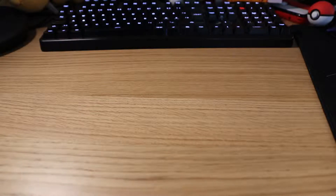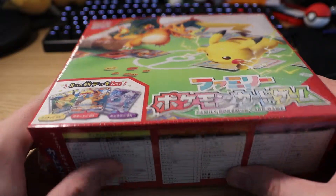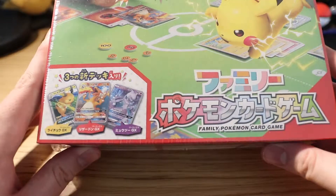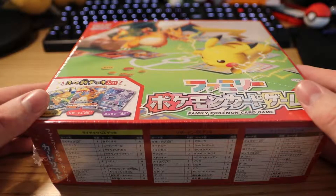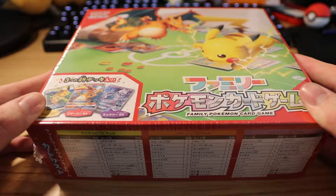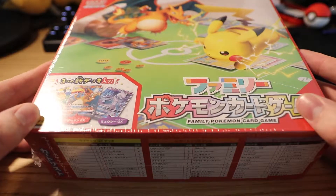What up YouTube, it's your boy the Quick Brown Fox and today we have another unboxing video, this time a Japanese family box. If you don't know what this is, it's actually a box to help you learn how to play the game, but this is obviously in Japanese, so this wouldn't help probably most of you — it probably wouldn't help me without some serious Google translating, or asking someone who knows Japanese, because Google Translate for Japanese is actual dog shit.